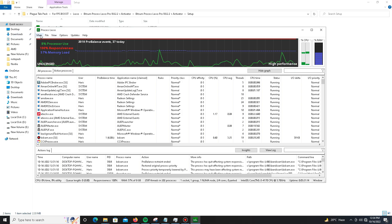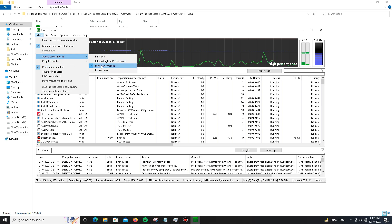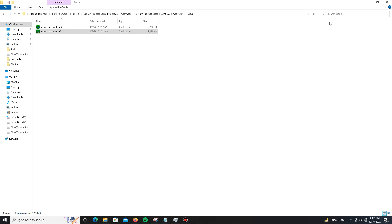In Lasso's Main Options, mark these two settings: enable Pro Balance, and set the Active Power Profile to High Performance. Leave everything else at default, then close Lasso and get back.